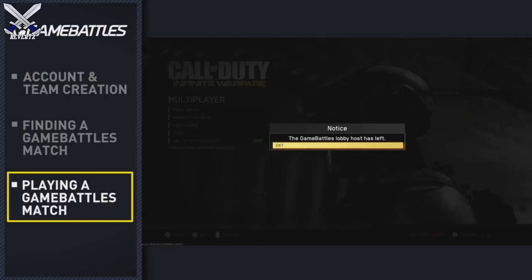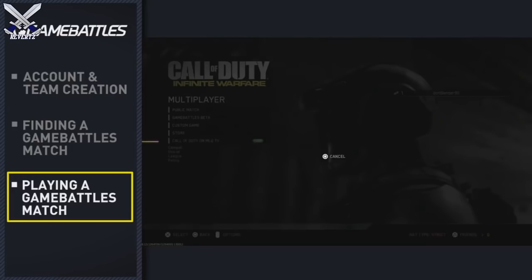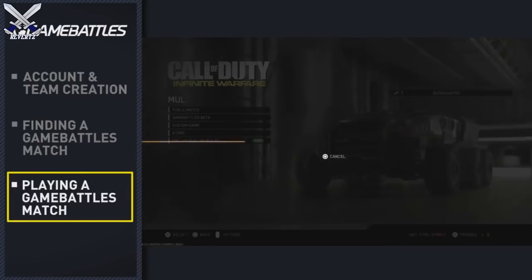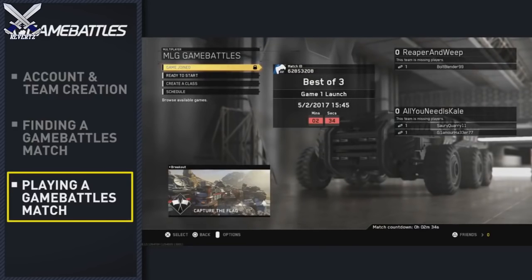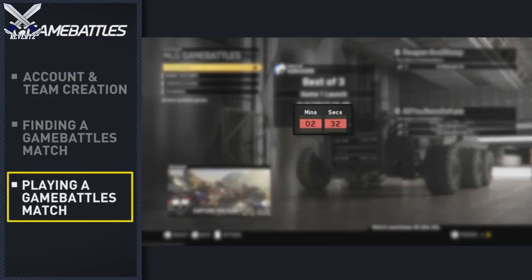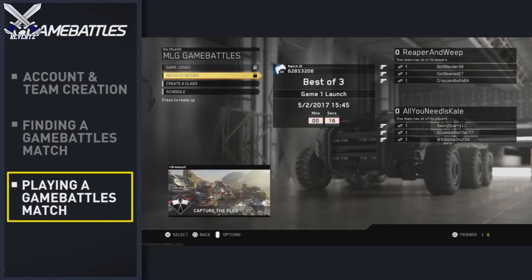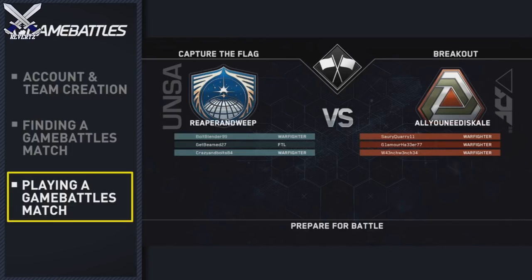If the lobby host leaves the game, it will close the lobby and all players will need to join back and click Ready to Start again. Both teams have 15 minutes to join the lobby and ready up. If a team does not join by 15 minutes after the match scheduled start time, the team in the lobby will get a message with instructions on how to proceed. Once all players are ready, or the 15-minute no-show countdown reaches zero, the game will launch if both teams are present. Only one player from each team needs to be present for the match to start.